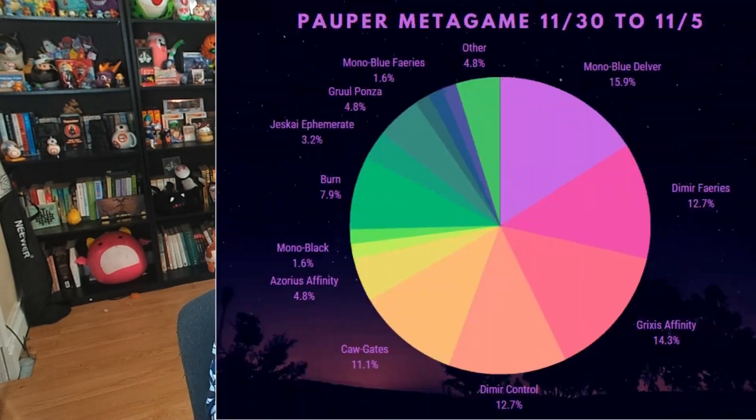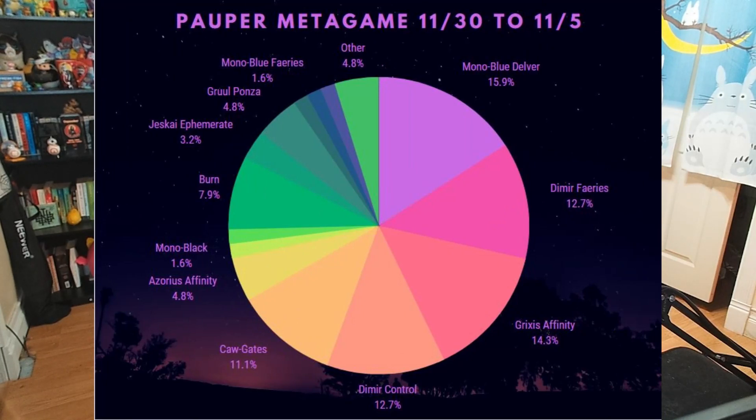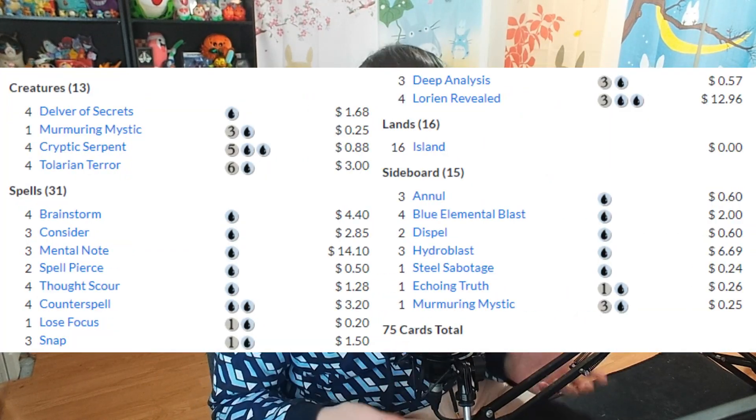Let's check out the overall pauper metagame. It has been shifting quite a bit in the last month and a half, but has settled in the past few weeks. At the very top is Mono Blue Delver, second is Grixis Affinity — the used-to-be most popular deck by a lot — and tied in third is Dimir Faeries and Dimir Control.